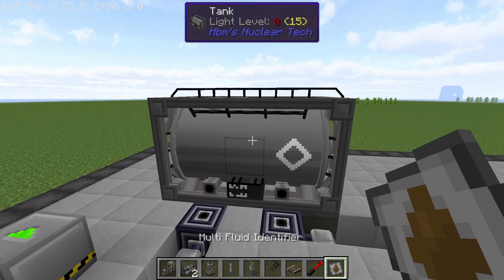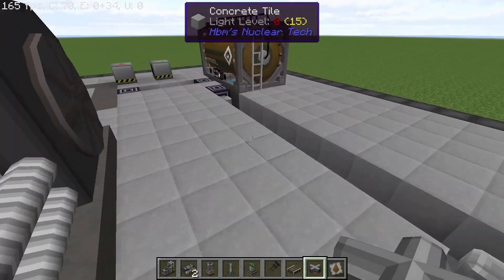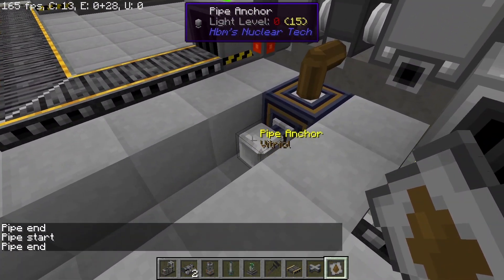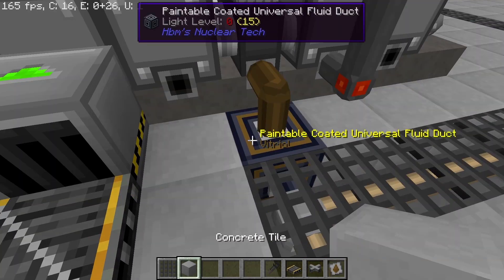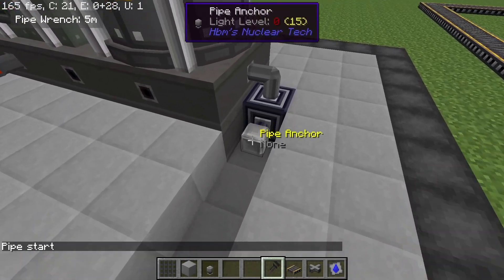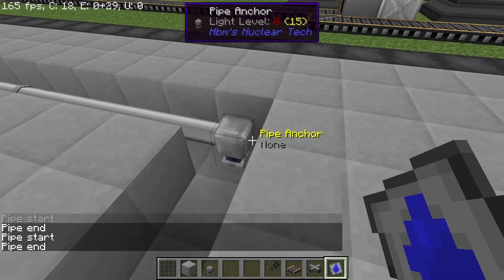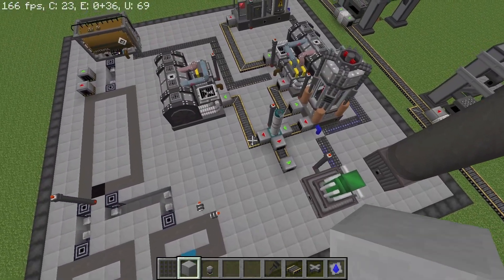With the second pyrolysis oven placed, we put down a buffer tank for vitriol and start connecting pipes. Both pyrolysis ovens produce vitriol, so we connect them — I'm using pipe anchors here which are fun to use. Make sure to set the pipe anchors so the entire line is configured, then place some steel grates and make the final connection so both pyrolysis ovens deposit their vitriol into the buffer tank. We also connect the electric groundwater pump to the bedrock ore processor and ore acidizer and set the entire water line.